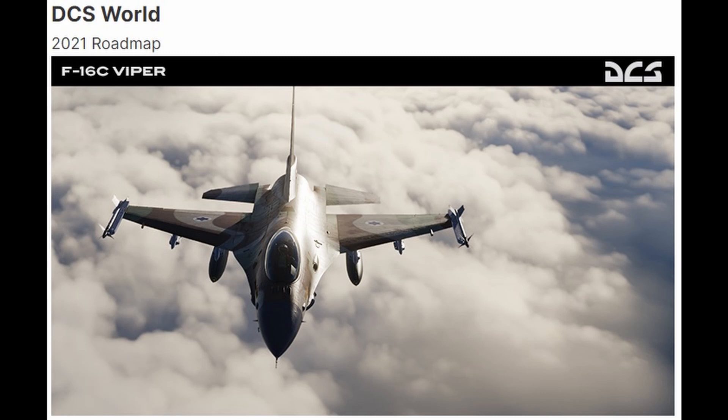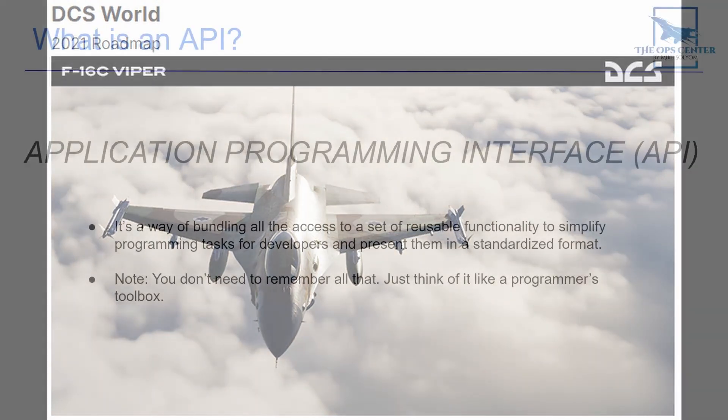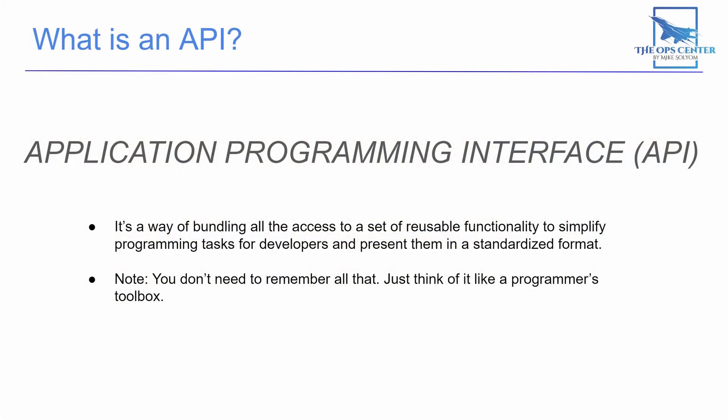And while I haven't seen a formal announcement from ED, I think they've put together an API for multi-crew, which is why they're able to put out so many multi-crew aircraft in a single year. Now I know not everyone knows what an API is or why it's important, so let's go over that. API stands for Application Programming Interface.